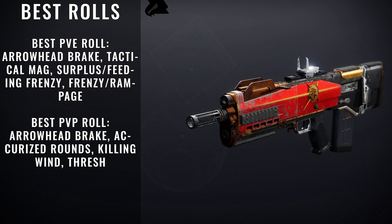For the best PvE rolls, we're looking for Arrowhead Break, Tactical Mag, and then deciding between Surplus or Feeding Frenzy. And for the fourth perk, Frenzy or Rampage — those are the ones I recommend. For PvP, you're looking for Arrowhead Break, Accurized Rounds, Killing Wind, and Trash.